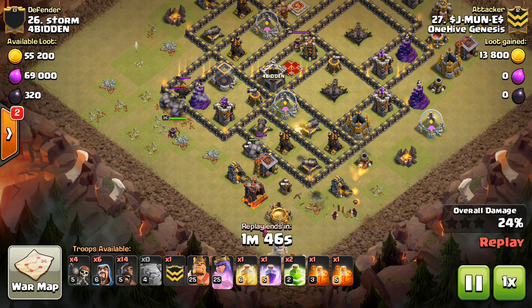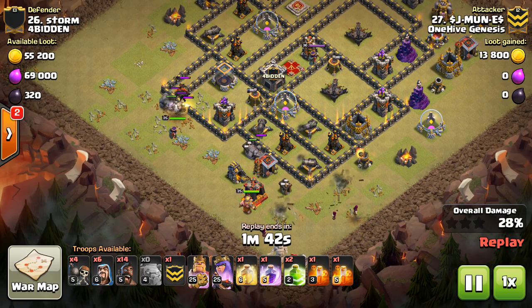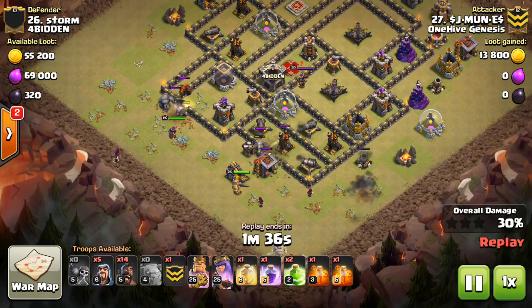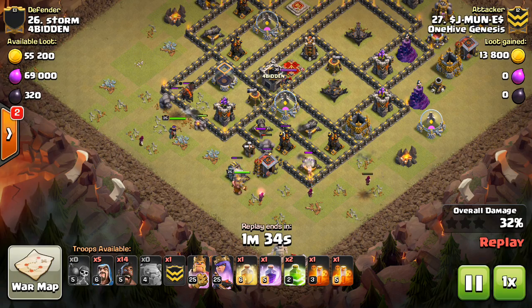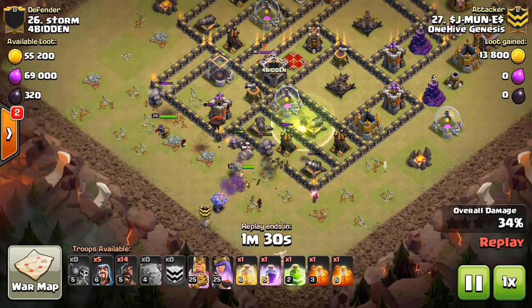That's why you see super wide funnels being created now at Town Hall 9 on these Stoned Hobo attacks. It's not just for the bowlers — of course it definitely helps with the bowler funneling — it helps with funneling of all your troops, but beyond that, it's making it so they're not going to be flanked once they enter the base.